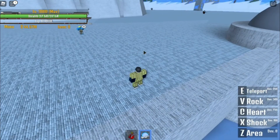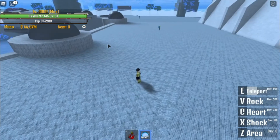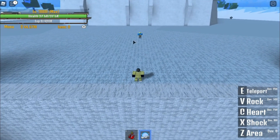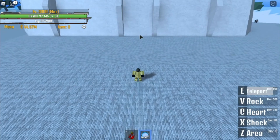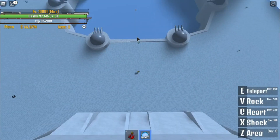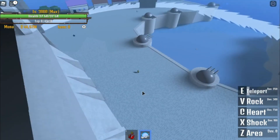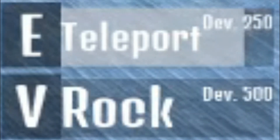The last one is the E skill, called Teleport. This skill needs 250 devil fruit stats. Similar to any devil fruit teleport ability or Soru, the player teleports where the cursor is pointed. Teleporting directly where an NPC or player is will make you swap places with them. The refresh is approximately 1.5 seconds.